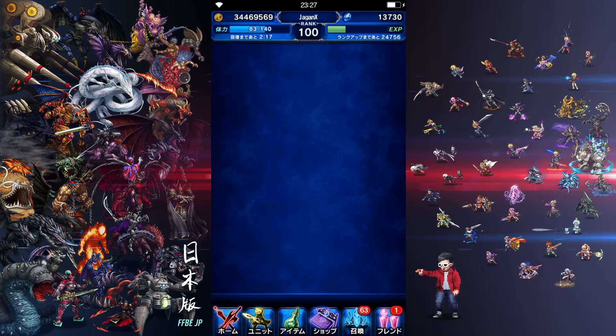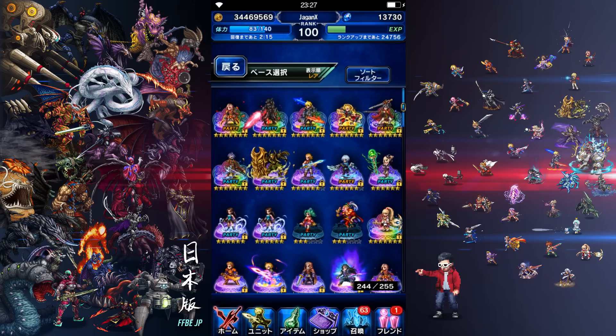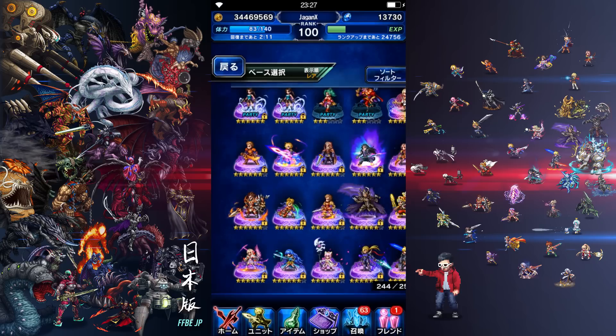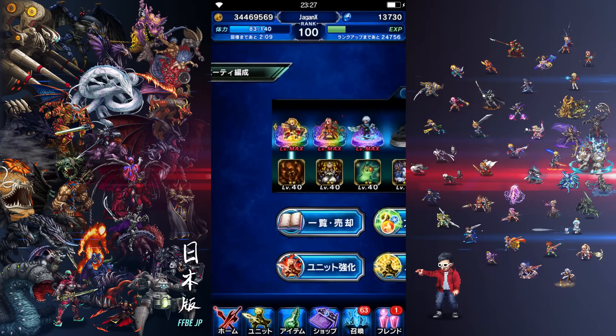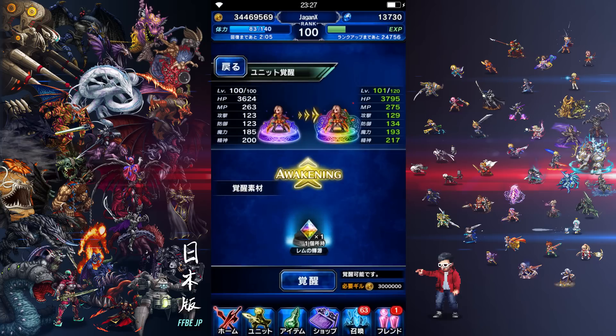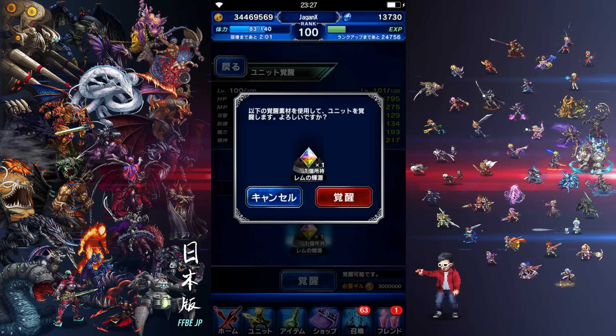Now we're gonna fuse my third Ram with that crystal. I think it's awakening — awakening — and we're gonna go with this Ram here and then the crystal. Three million gil making another seven star Ram.